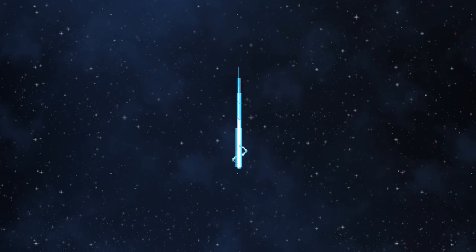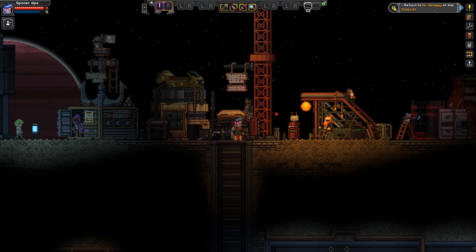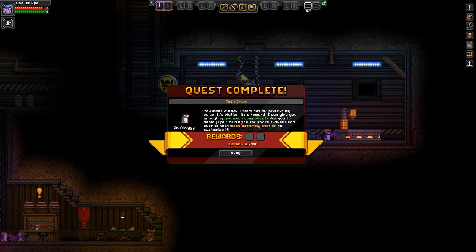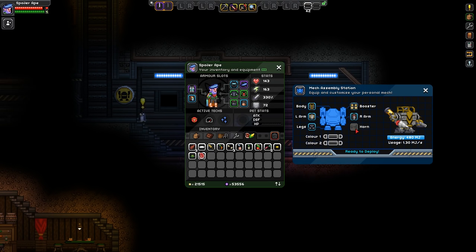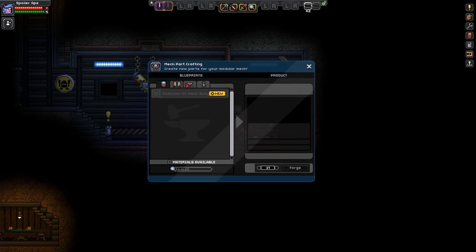Let's go back to the Mechamagorium — official term. Return to Dr. Eggs at the outpost. Learn to craft basic mech arms, drill mech arms, basic mech boosters, Dominion 00 mech body, and flat cannon mech arm. I can give you enough spare mech components for you to deploy your own mech for space travel — head over to the mech assembly station to customise it. So now it's unlocked — this was previously locked for me as an unauthorised user. All my mech components do not exist yet because we actually have to craft them here.